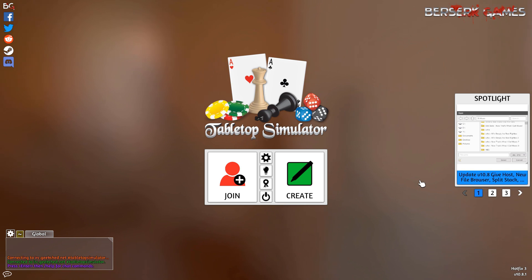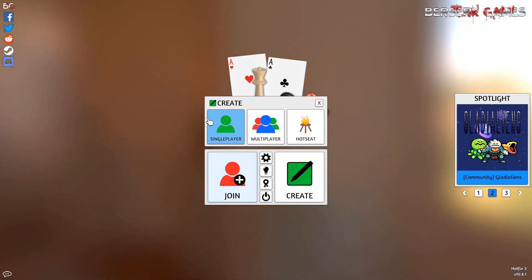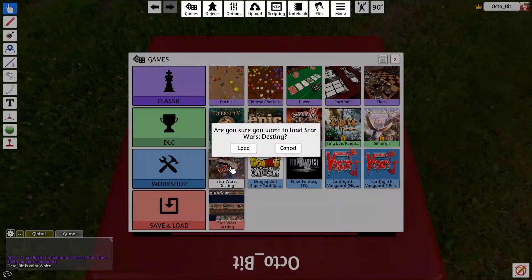Welcome to Tabletop Simulator. This is the first screen you'll be greeted with. What we're going to do is create a game - single player. This loads up all the various mods that are available, including any workshop ones you've got. We'll click on our Star Wars Destiny mod and load this in.